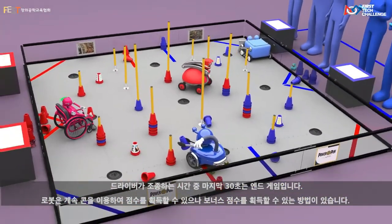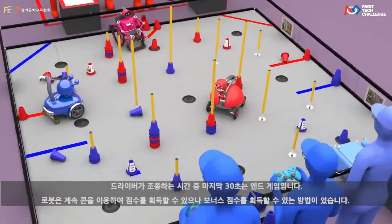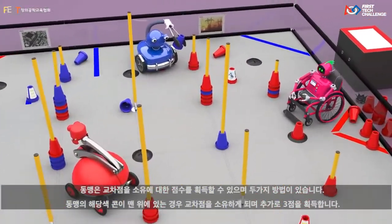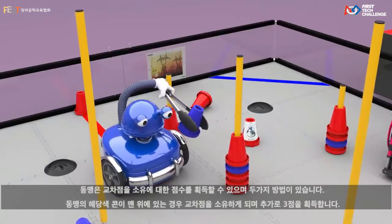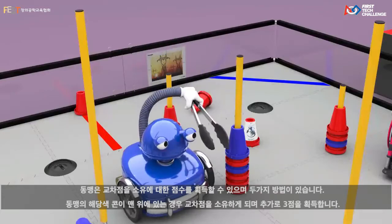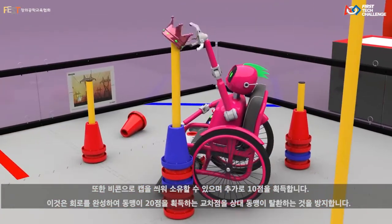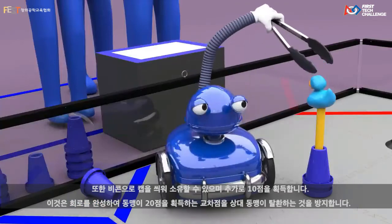The last 30 seconds of the driver-controlled period is the endgame. Robots may continue scoring cones, but there are also ways to earn bonus points. Alliances earn points for owning a junction, which can be accomplished in two ways. An alliance owns the junction if their colored cone is scored on top, earning an additional three points. The junction can also be owned by capping it with a beacon, which earns 10 additional points and prevents the opposing alliance from recapturing that junction.